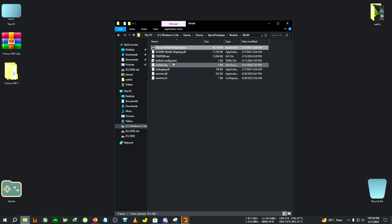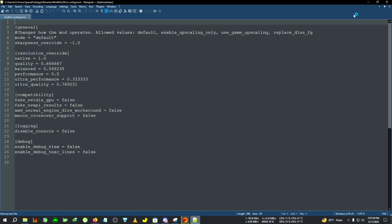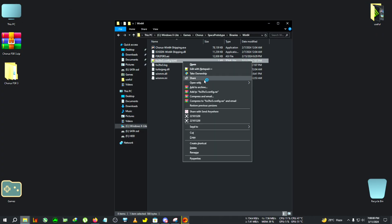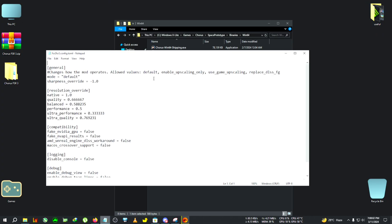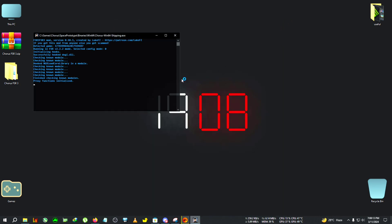We've closed the window and now the fsr2fsr3 config has appeared. We're going to edit it — you can use Notepad or Notepad++, whichever you like. We're going to change the 'fake nvidia gpu' setting to true and save the file. Now we're going to run the game and see how much FPS we get with this mod.